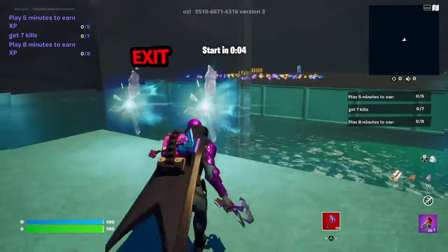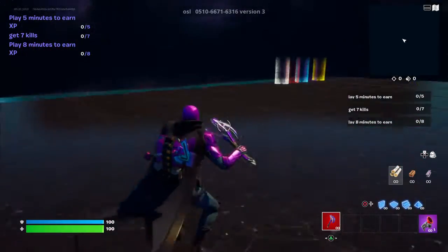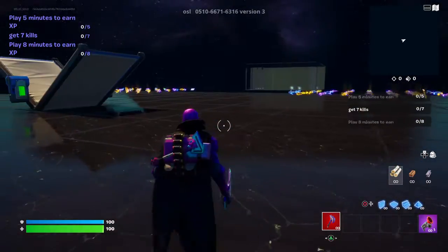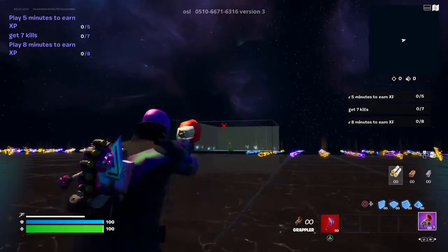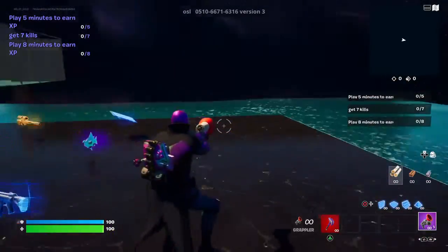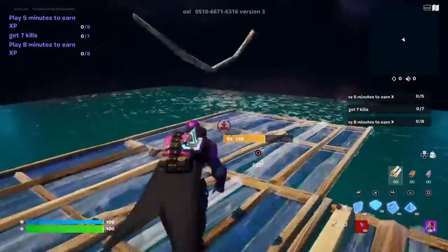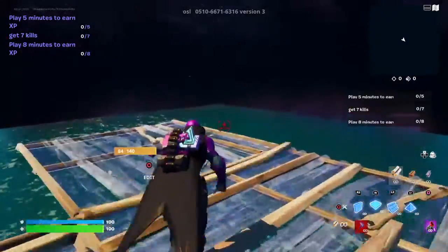You just go through this exit rift right here, and then you spawn over here. There's the lobby over there. What you want to do is go over to this far right corner right here.